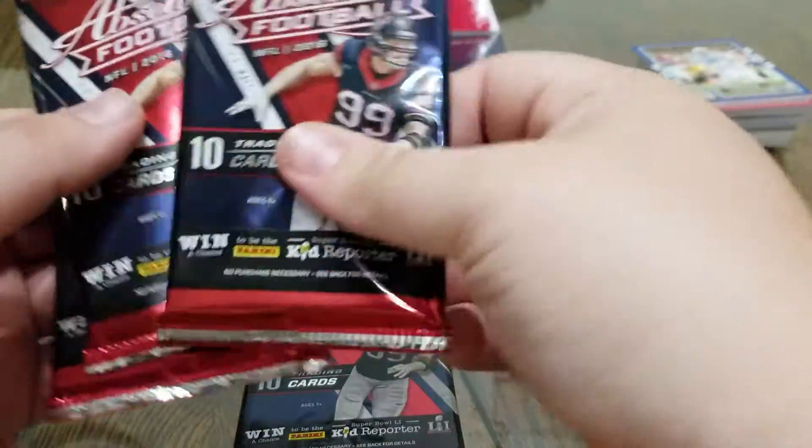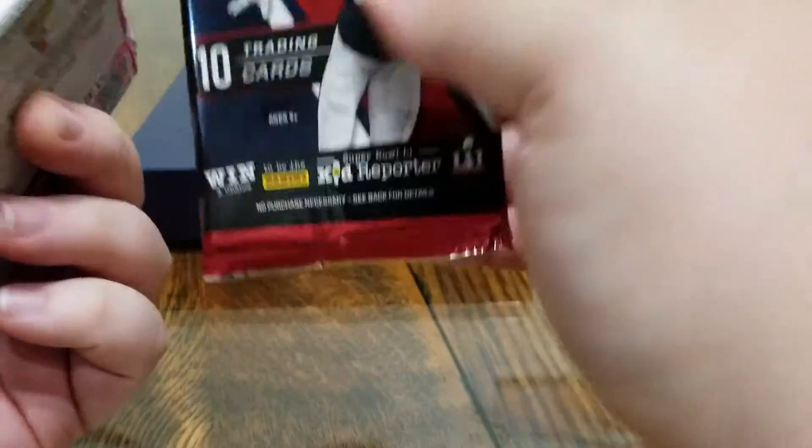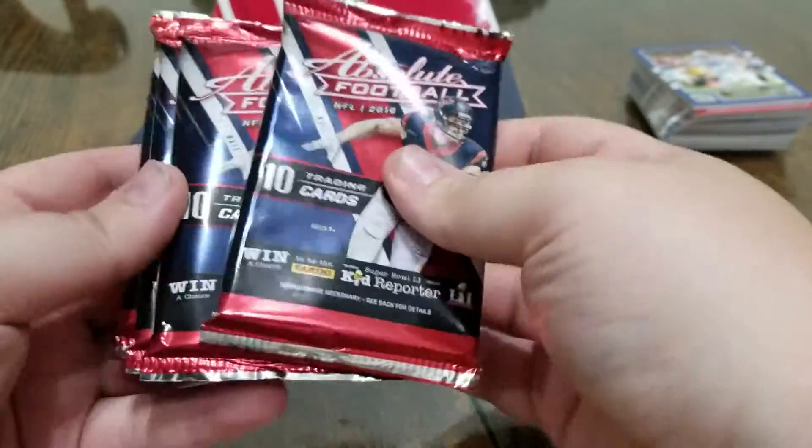That's a thick pack right there, and that back one is thick. This top one is thin. Let's see if I guess the Otto and Emem right — I could be wrong on the Otto, but I'm pretty sure that bottom one is the memorabilia card.